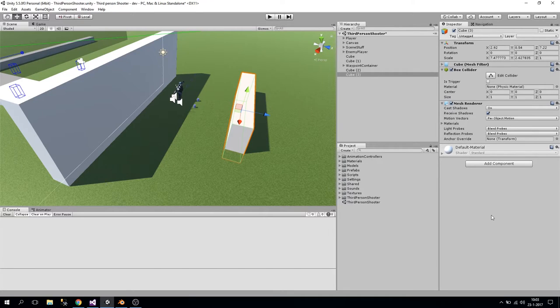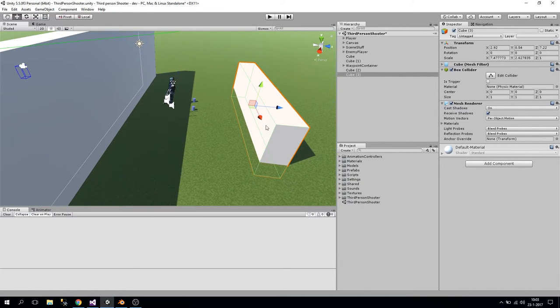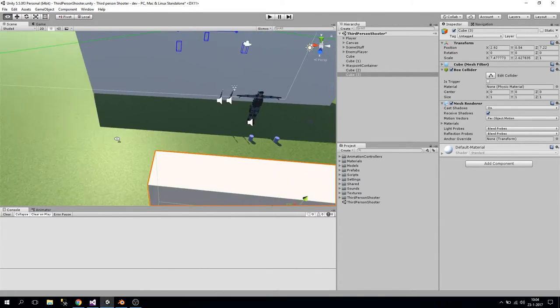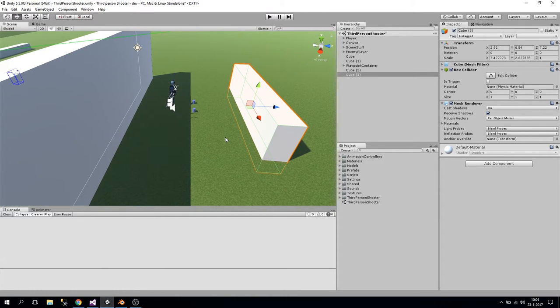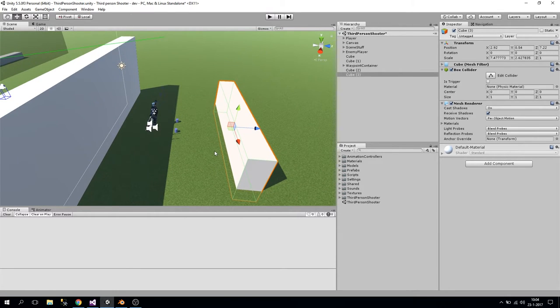Hey guys, welcome to this video where we will start working our way to make our player be able to take cover. This was requested a few times but was also always in my plan. It's going to be quite intensive because there's a lot of ground to cover - we need to add the animations, modify our animation controller, find cover, take cover, and all that stuff. It's possible I'll cut this video into a few pieces.